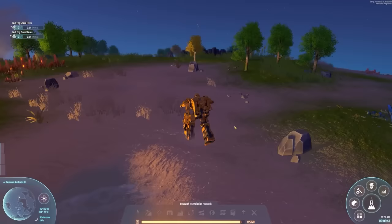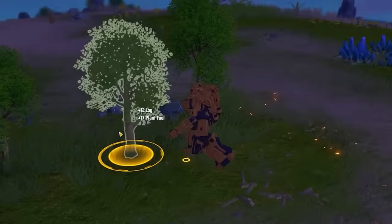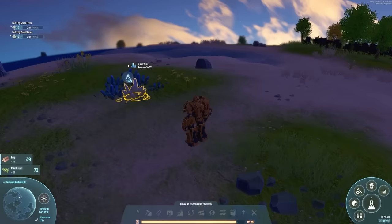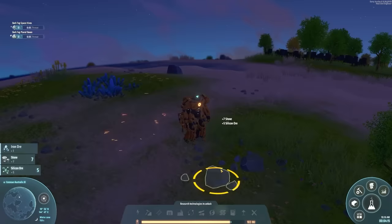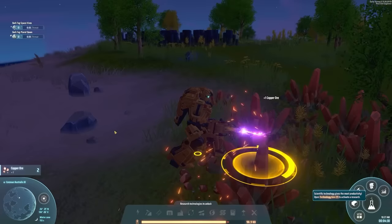I've already wasted the day just by exploring, but we can collect resources by right-clicking on these trees, so we're getting loads of logs and plant fuel. There are also iron veins — yummy iron — as well as stone. These also have silicon in them, which is going to be useful. The red stuff up there is copper, we'll grab some of that as well.